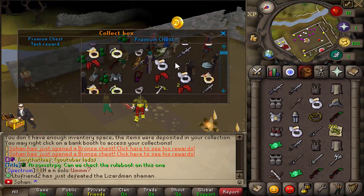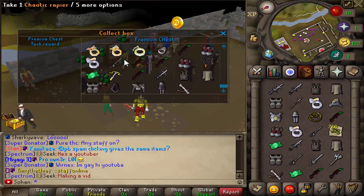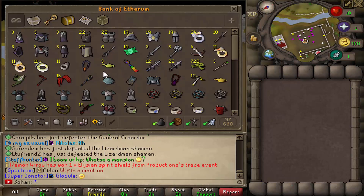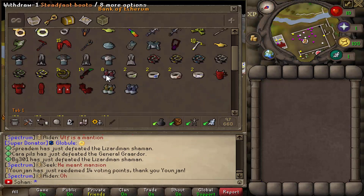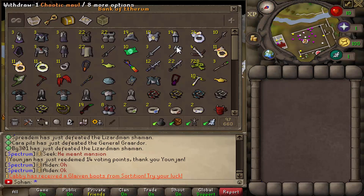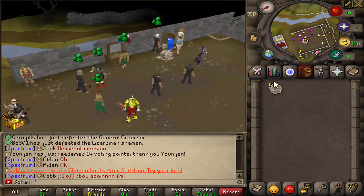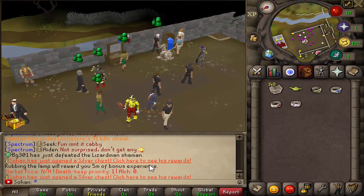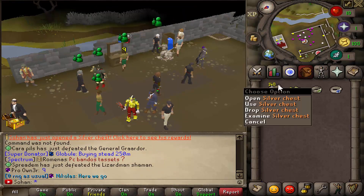Now you can click collect and see all the rewards from those boxes - they're all nicely added up and go straight to my bank. Judging from the drop table we hit tier 4 quite a lot - we got loads of Pernix sets, Virtus sets, and even an Infernal Pickaxe which is really rare. We also got a Ganodermic set and a Divine Spirit Shield, which is also meant to be rare. It also comes up in yell so other players can see what you got.